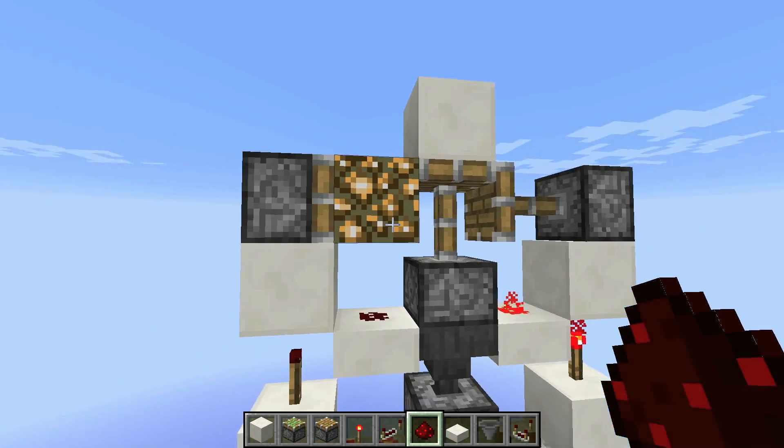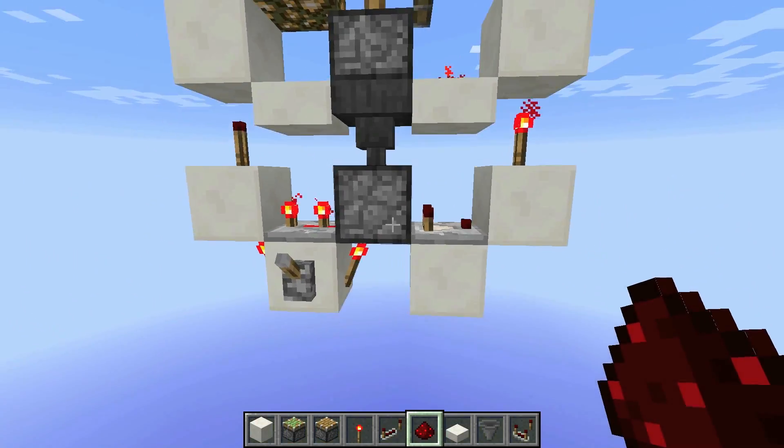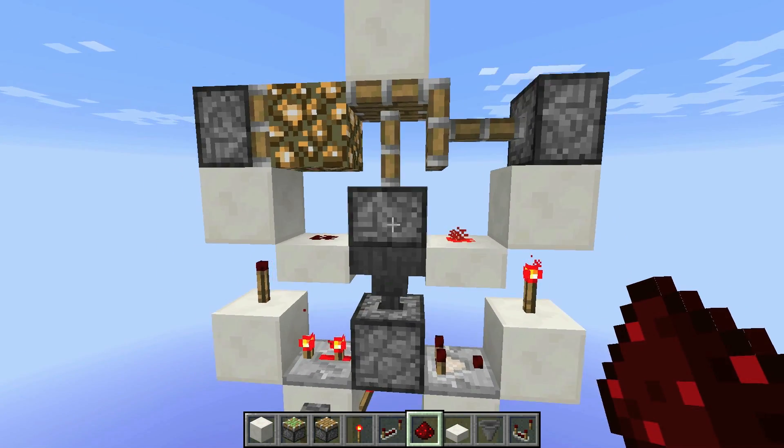This torch turns that torch off over there, turning this side off, which allows this side to swap through the means of that.